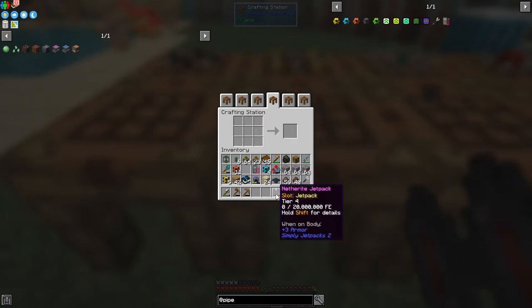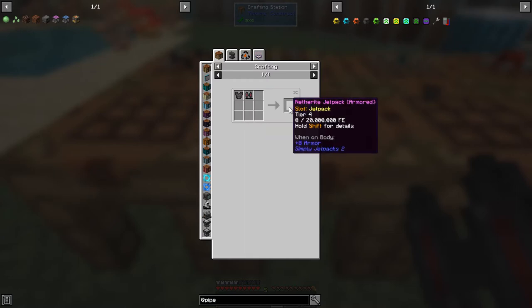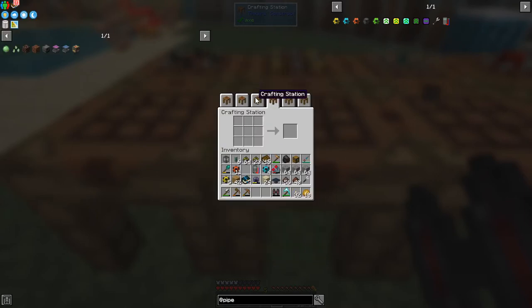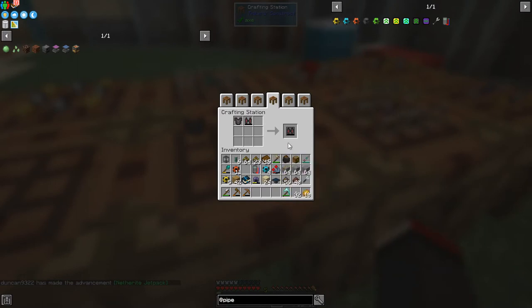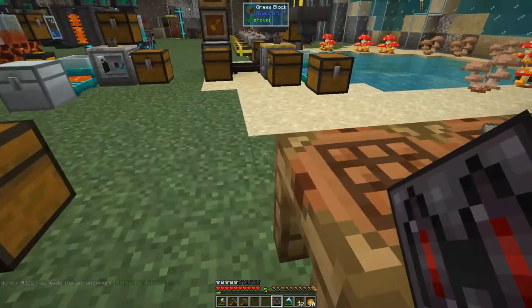The benefit of the netherite jetpack is that if you pair it with a netherite chestplate, you increase the armor to the same level — plus eight armor. I'm not sure whether you get knockback resistance, but the idea is we're going to go to the nether, so let's take that. Now we've got an armored netherite jetpack.